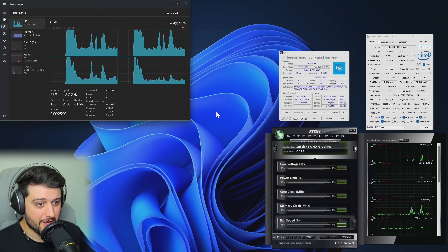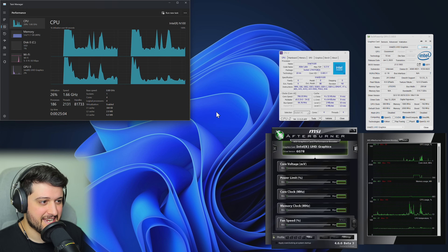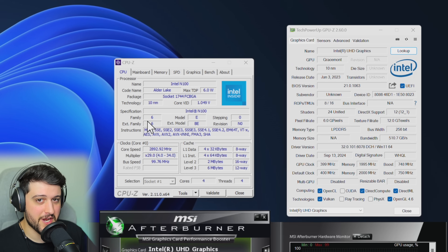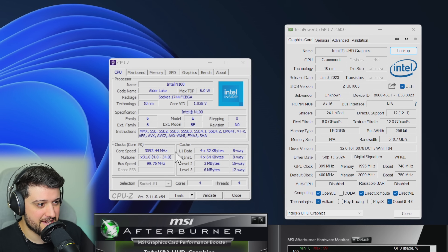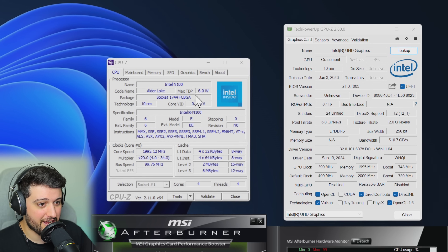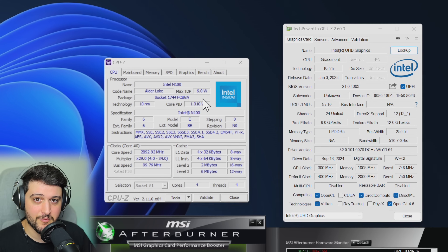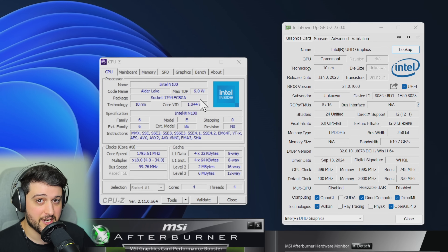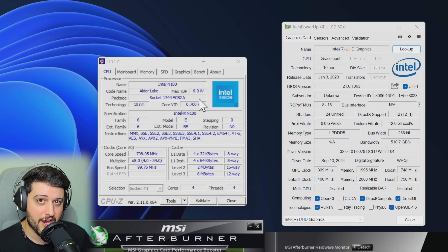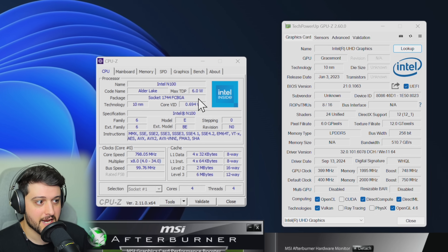Hello guys, Chris here! Welcome back to another video. In this one, I'm going to be testing the Intel N100 in GTA 5. This is a very low-end chip by Intel. It has a 6W TDP, but in this system — the Chewy Hi-10 Max — it's a tablet and a PC at the same time, and it is actually unlocked up to 15W of power, which makes a big difference in games.